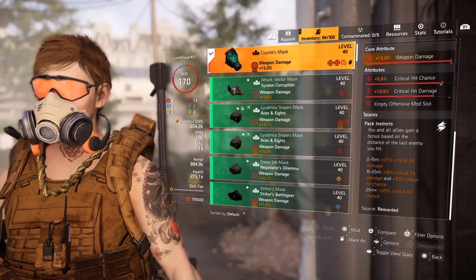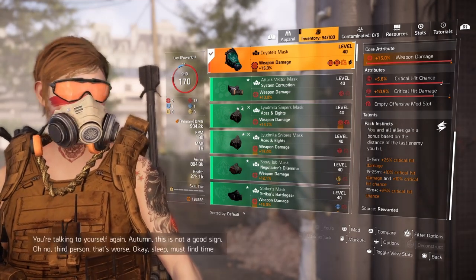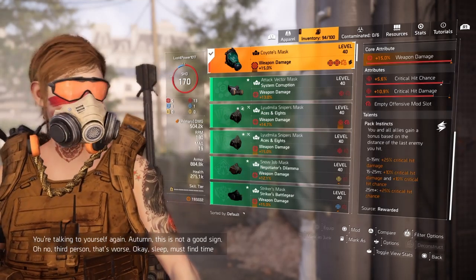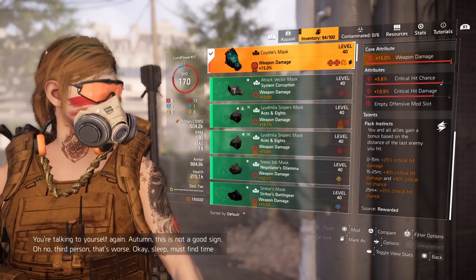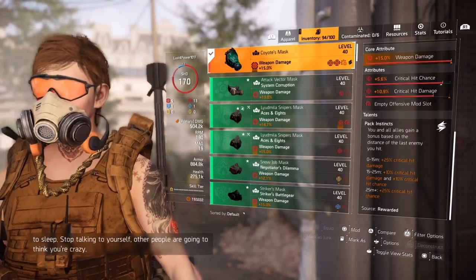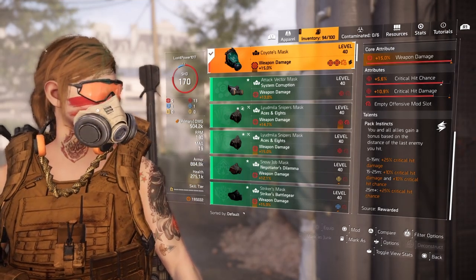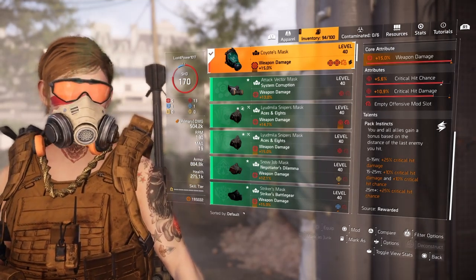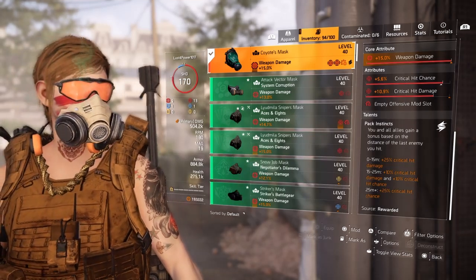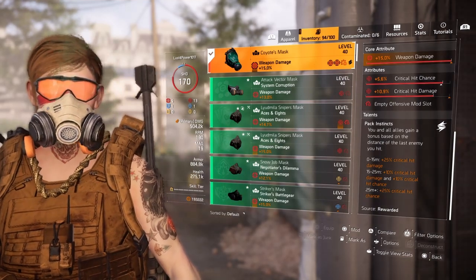The talents it comes with — it has a red mod slot. The talent is Pack Instincts: you and all allies gain a bonus based on the distance of the last enemy you hit. At 0 to 15 meters, plus 25% critical hit damage. At 15 through 25 meters, plus 10% critical hit damage and 10% critical hit chance. And at 25 meters plus, 25% critical hit chance.